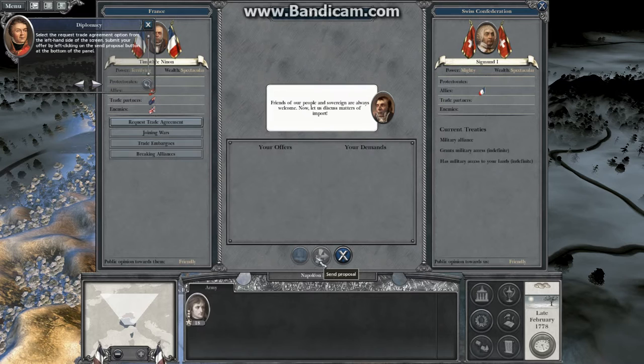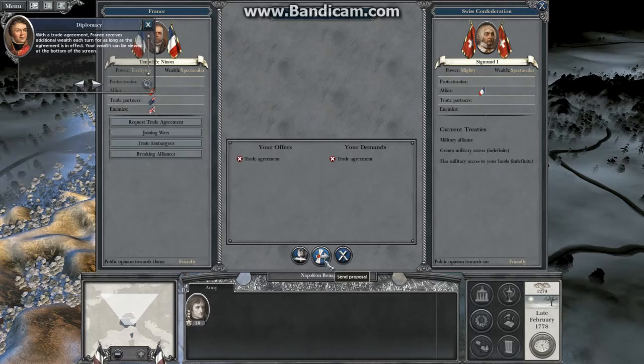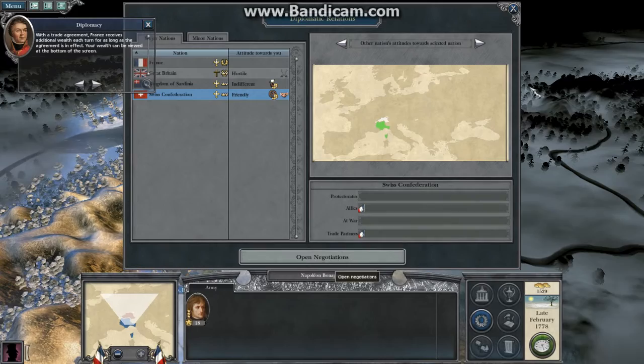Select the request trade agreement option from the left-hand side of the screen. Submit your offer by left-clicking on the send proposal button. With a trade agreement, France receives additional wealth each turn for as long as the agreement is in effect. Your wealth can be viewed at the bottom of the screen. Do not forget to click the end-turn button once you have finished everything you need to do this turn.